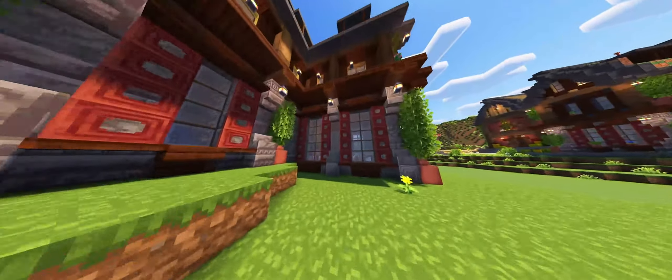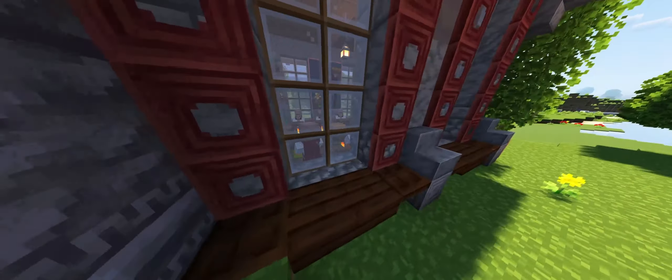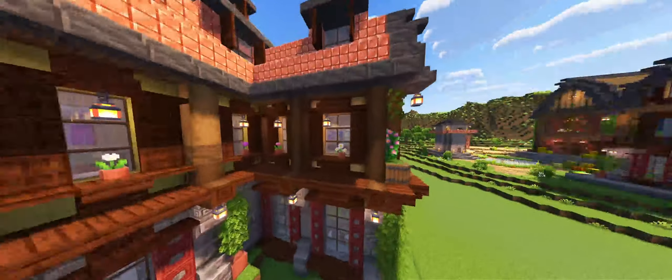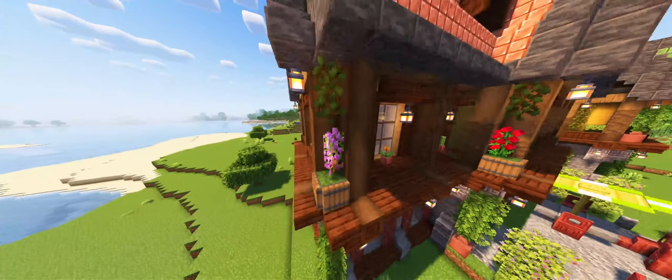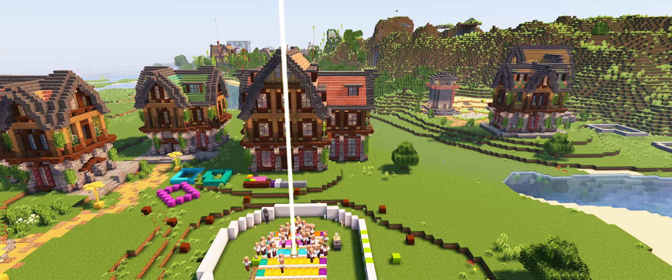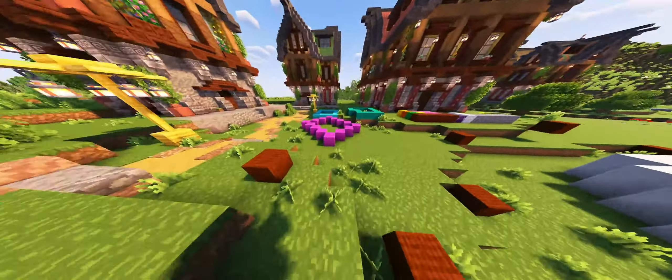Let's go outside and let me show you how it looks from the exterior. I used stone on this ground floor right here, because I wanted to make it quite different. These blocks are also different. The second floor is made out of oak, stripped oak, and some oak planks, because that way it looks better and doesn't disrupt the view but is quite different. I totally like it.